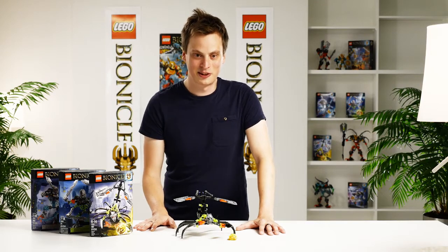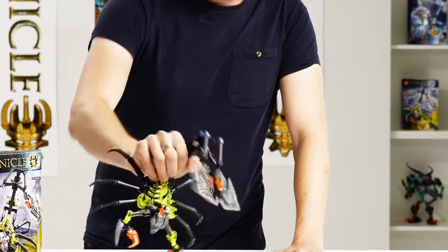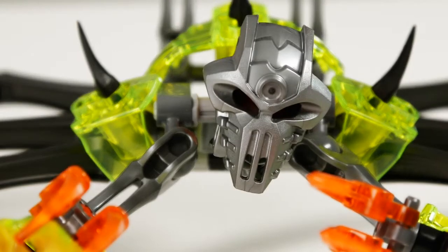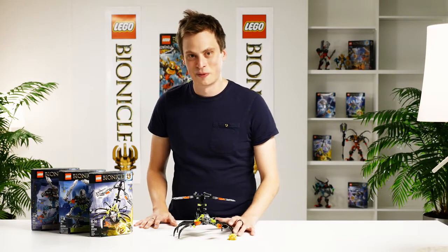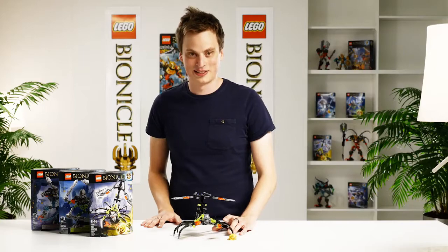It's also really good to hold in your hand if you want real play action. The new elements in this model include the iconic skull mask, which is different from the others but still shows it's a really bad guy. We also have a new axe element used in the stinger function.